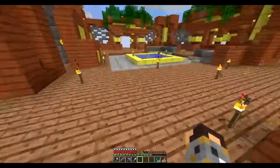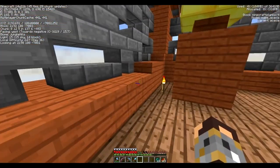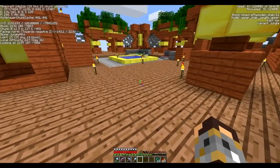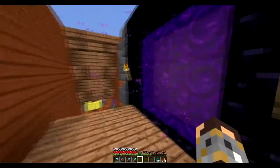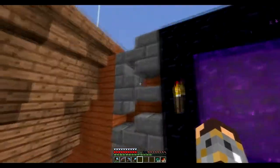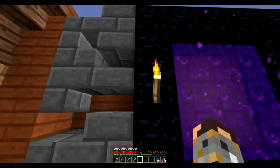I'm only getting 30 frames because of all these item frames down here - there's 300 entities around here. If I look this way I get 60 frames, which I'm locked at, but if I look back here I get like 30 frames. I built this and put the portal up here. I'm not so happy about this part - I like the pattern, but it doesn't really match because we've got this here, which is indented by one block, but this is flat. I might indent it by one block.